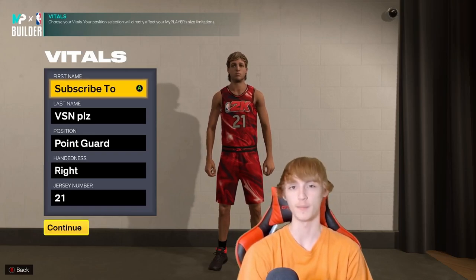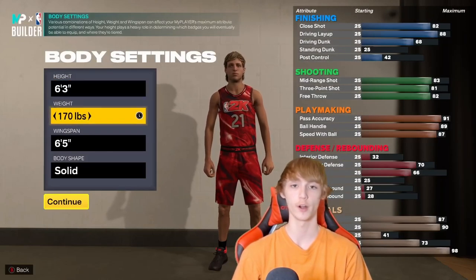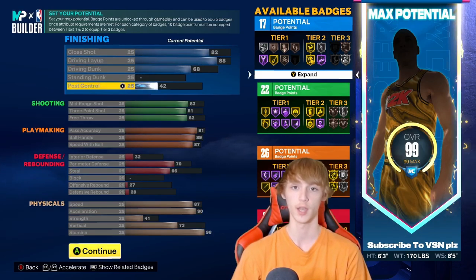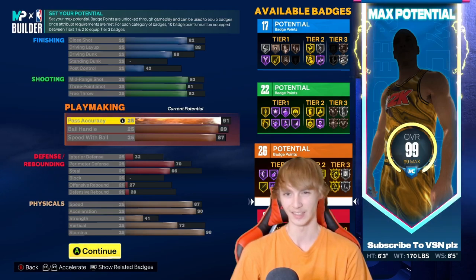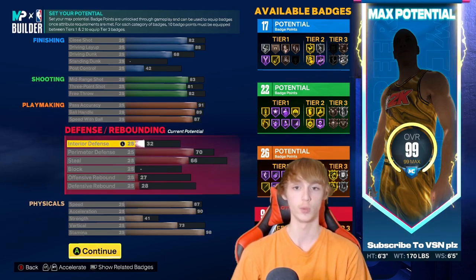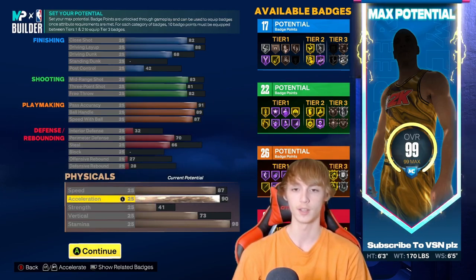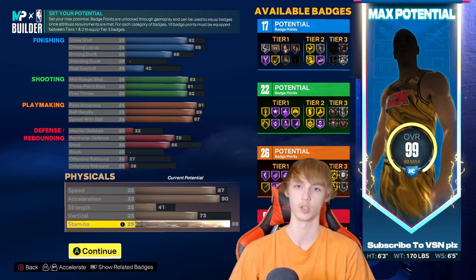Next up, the replica build called Sleepy for Sleepy Floyd. Point guard, right-handed, number 21. Body settings: 6'3", 170 pounds, 6'5" wingspan. He has 82 close shot, 88 driving layup, 68 driving dunk, no standing dunk, 42 post control, 83 mid-range, 81 three-point with 82 free throw, 91 pass accuracy, 89 ball handle, 87 speed with the ball, 32 interior defense, 70 perimeter, 65 stealing, no blocking, 27 offensive rebounding, 28 defensive rebounding, 87 speed, 90 acceleration, 41 strength, 73 vertical, and 98 stamina.